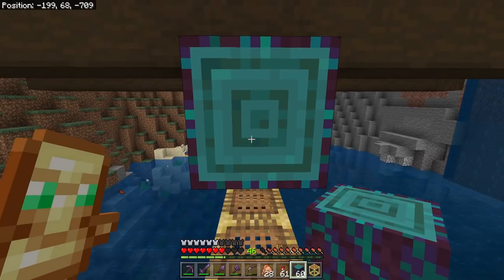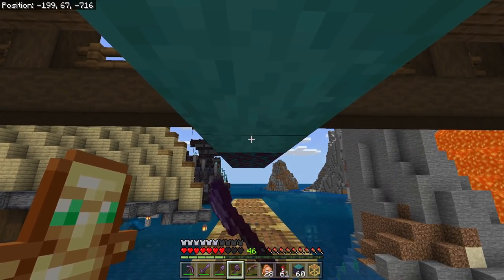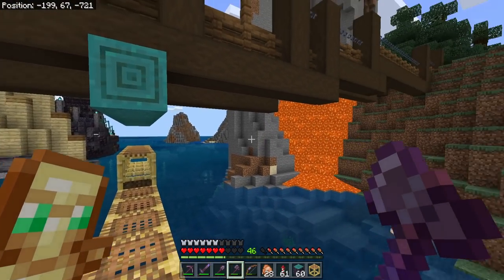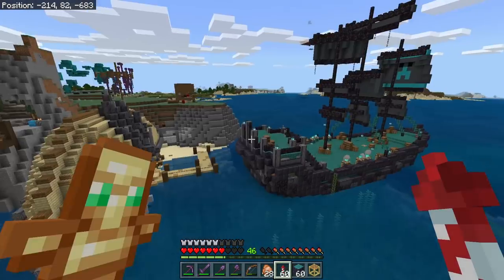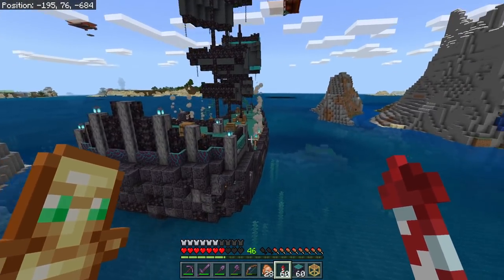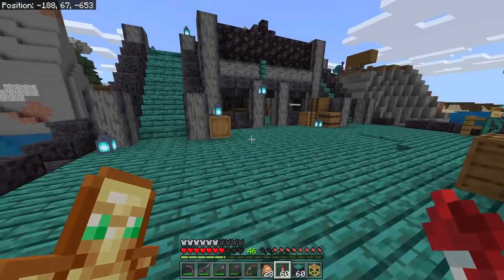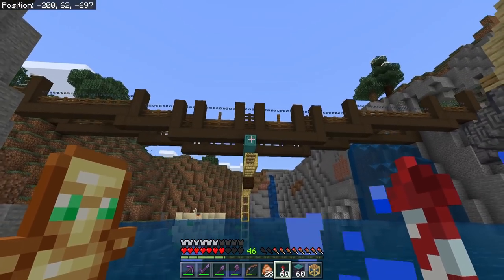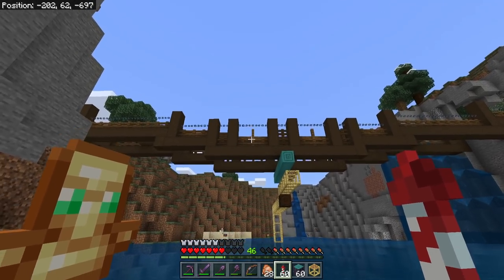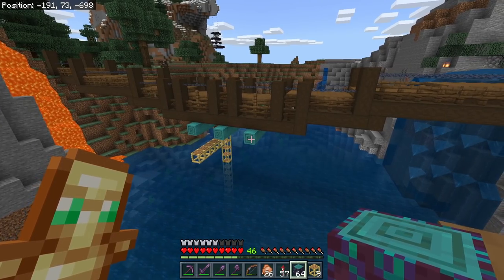We'll go ahead and strip all of these logs exactly like we did with the dark oak. I love how these combinations fit together — you wouldn't think this color would go with all these browns, but it does, and it's a nice tie-in to our pirate ship as well. So not only do we have a support beam down the center, we're going to put one in line with each fence, giving us three support beams in total.